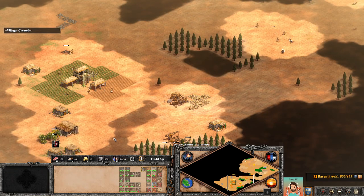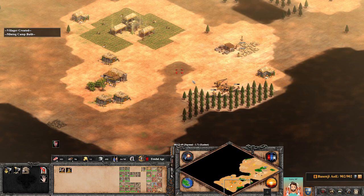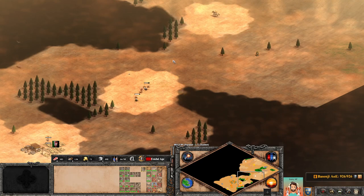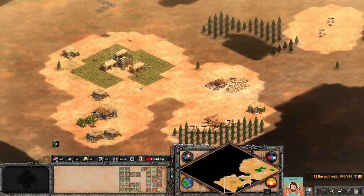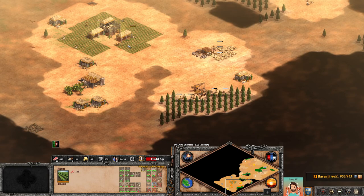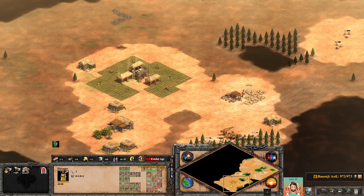About 25 villagers — that's good enough. Some will come to this lumber camp, and I'll have 8 on wood, 7 here, 3 on gold, and another 4 on the hunt — ostriches in this case. So this is a very basic starting build order. It's not perfect — ideally the scout would have found two extra sheep for me, but it's good enough. As we're going up, we may want to get a barracks.